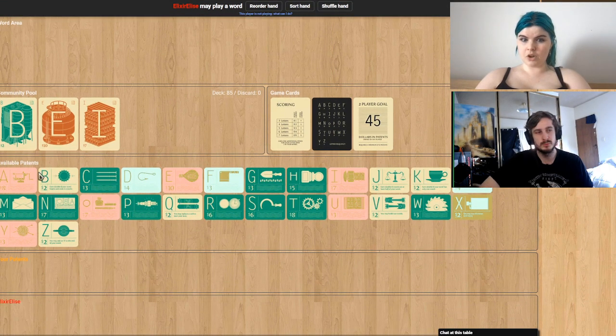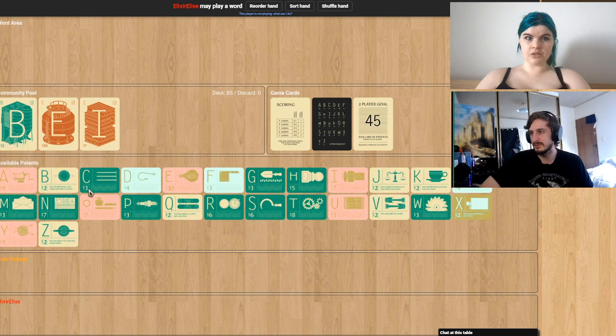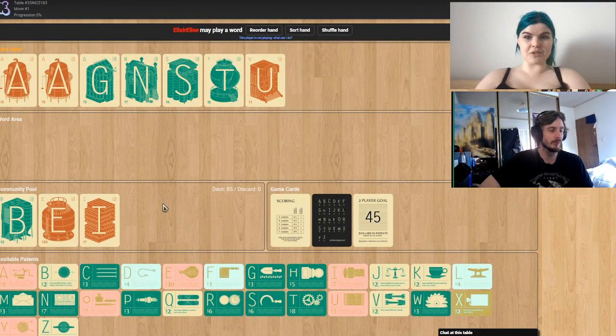If you scroll down, you can see available patents. Each of these letters is a patent, and you can buy them — see the dollar value on the bottom left. The patent counts towards your score, but also whenever I make a word that has a letter you have a patent for, you get money. The more frequent ones cost more — it's a better investment, but it costs more money to get there.